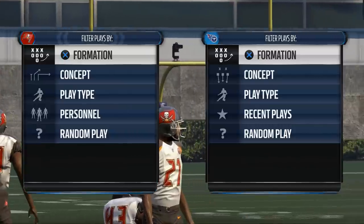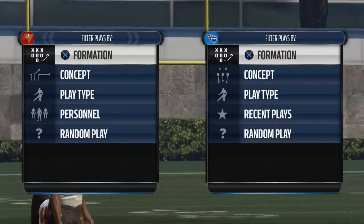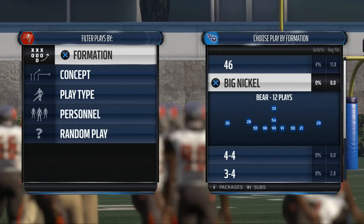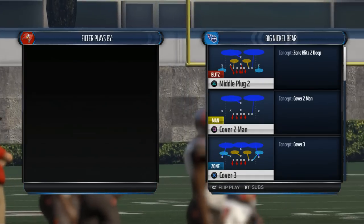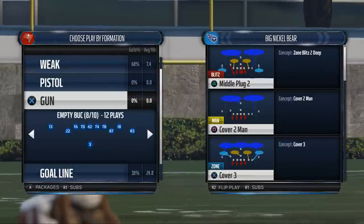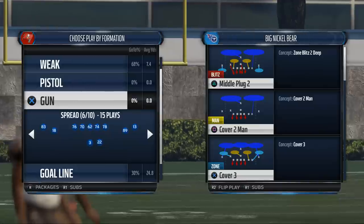Today's video is going to show you how to get zone blitzing pressure from the Big Nickel Bear formation. What's up guys, my name is Cody. I like to make Madden 16 videos and post them on the internet. This week we're talking our Scheme of the Week series, and we're looking at the Big Nickel Bear — one of the more hidden formations that can only be found in the 46th Playbook.